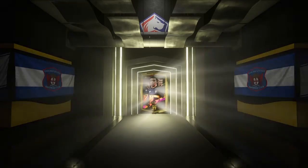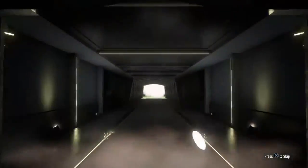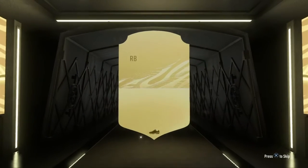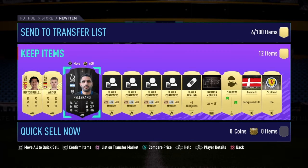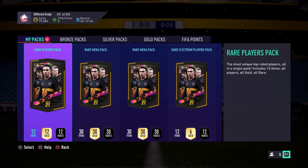Onto the next pack. Not a walkout again, but I think it might be a board. No, I was wrong again - it's Hector Bellerin. Still not very good at the packs, but we've got a Shadow - I guess that's decent. We'll go onto the next one and then we'll get onto the bigger packs.